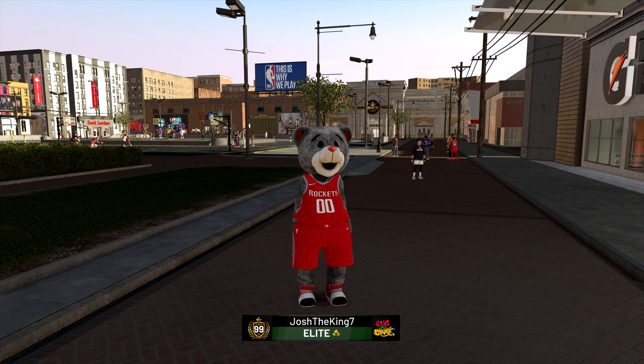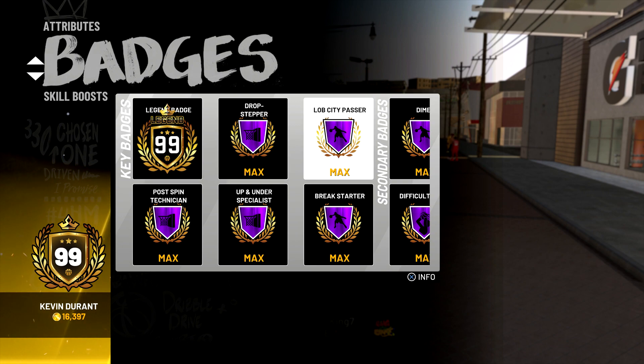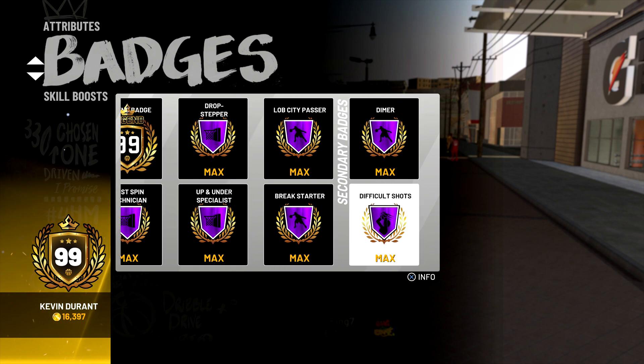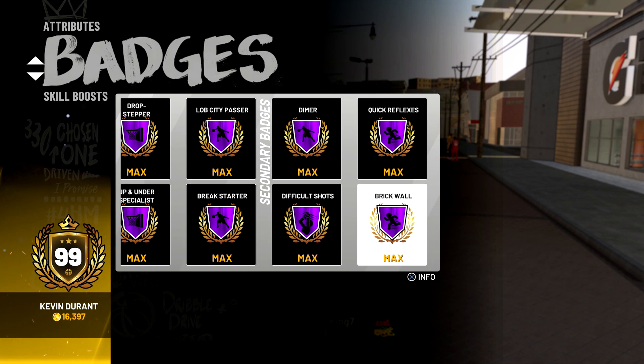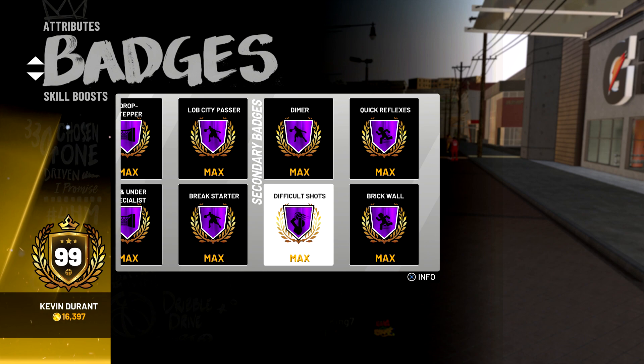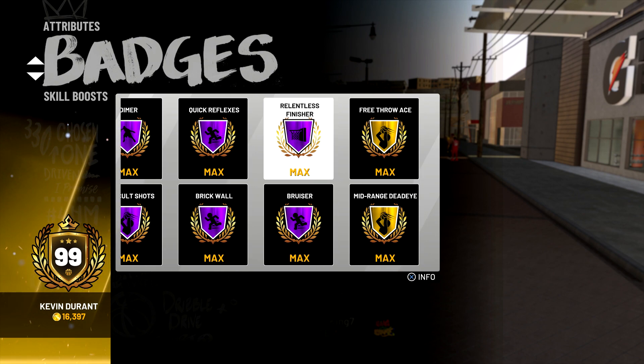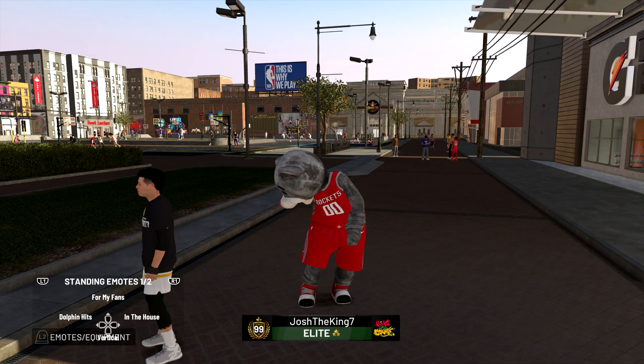We have a 99 overall playmaking post score. Now at 99 overall, some of you guys might remember it had a ton of gold badges — that was the big downside with this build. It didn't have any Hall of Fame, so not a lot of people made it. But when you get it to 99 overall, this build is actually insane. You can see all the Hall of Fame badges you get right here. Hall of Fame dimer is huge — insane to hit the corners with if somebody gets open or tries to double team you. Hall of Fame difficult shots as well. This build at 99 overall might be one of the best, if not the best, post scoring build in the game.